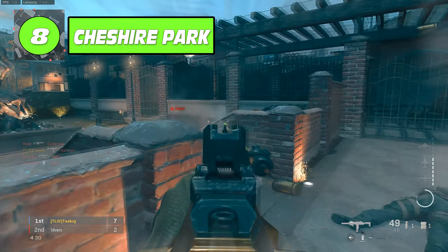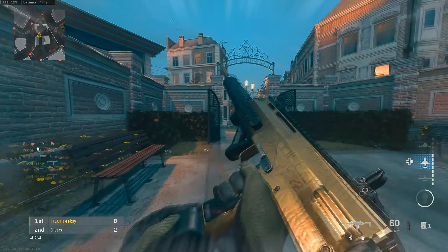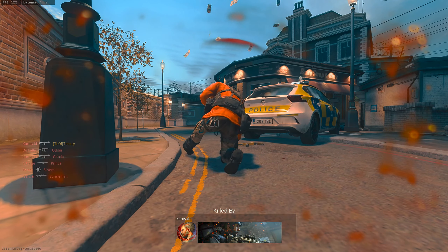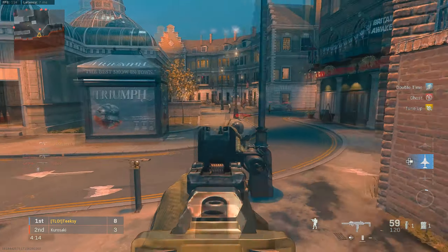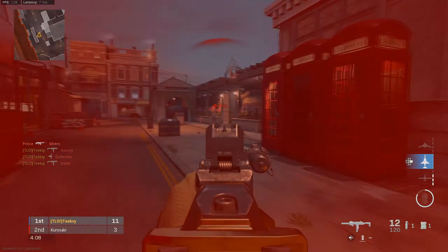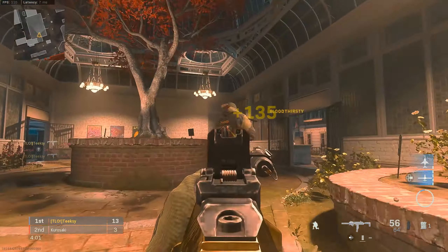At number eight is Cheshire Park. Now this was one of the map pack maps, and generally speaking it wasn't too bad — simple three-lane map design. But I don't know what it was about this map: it just felt like it was really easy to get stuck on it, like stuck in spawn or you just couldn't move. I just never really found that much success on this map. It was a little bit smaller with a lot more action going on, but it just felt easy to get stuck, and for me it's only good enough for number eight.